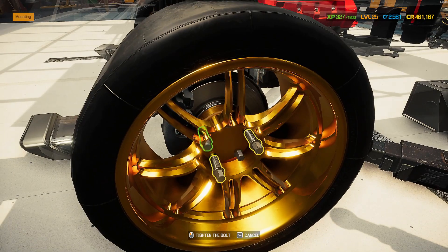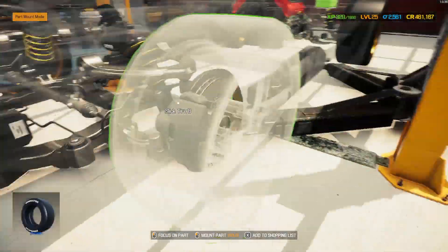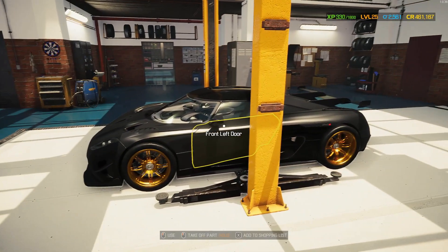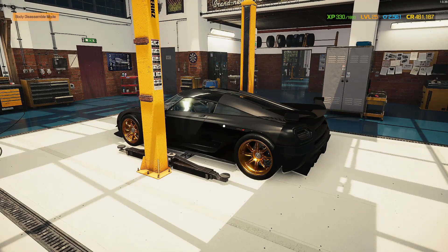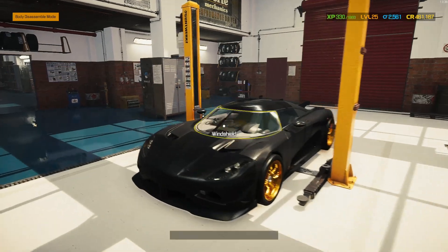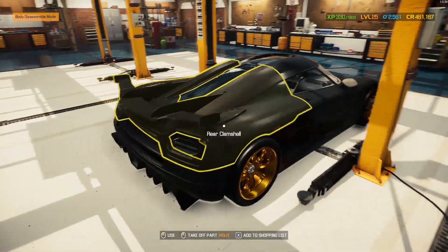The Koenigsegg One:1 was presented at the 2014 Geneva Motor Show in March. After a long, long time, I finally put the car back together. As you can see, I put some Pagani rims on it — I know it's not a Pagani, but gold rims look sick on this with the carbon fiber roof. We still have to paint it, and I also added upgraded body parts and upgraded lights, giving it a sick, aggressive look.